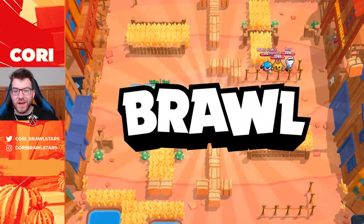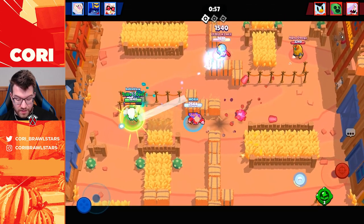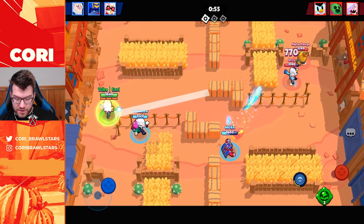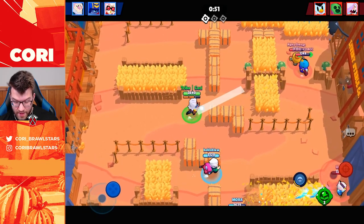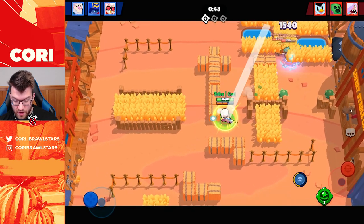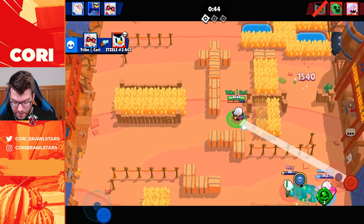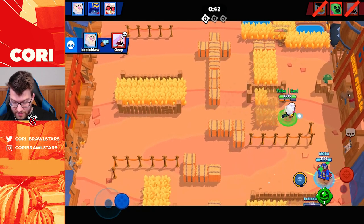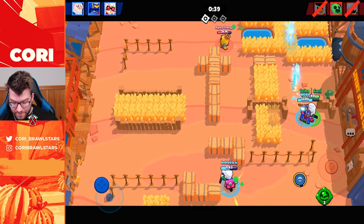Hopping into Knockout, the new mode in Brawl Stars. Belle is really good here — you can see her shot is bouncing between all the enemies. If they don't split up they're gonna take a lot of damage. Mr. P goes down and now there are two dead, with just Spike remaining. We do get a nice kill there.